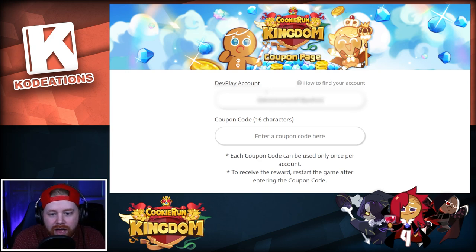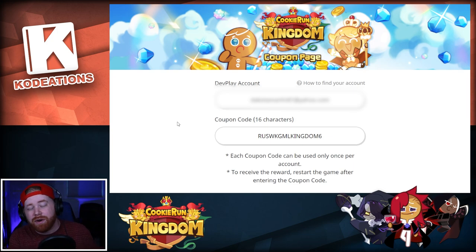Once you've got your DevPlay account, you're going to put that information in here — mine is going to be my current email, so I'll go ahead and type that in. Right below that is the first code, which is worth 300 crystals: R-U-S-W-K-G-M-L and then 'kingdom6'. Shoutout to whatever content creator has this code.